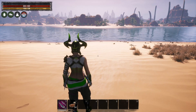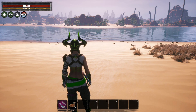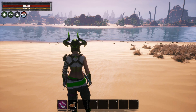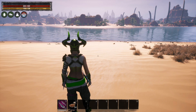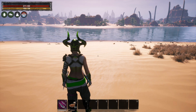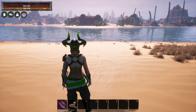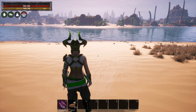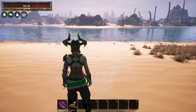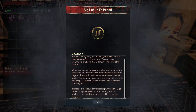I want to show you how hardiness works. If you look at both my hit points and my stamina right now — when I eat, it's going to increase both of those. I'm going to eat, and you can see I got an additional 20 stamina and an additional 90 hit points. That sigil in and of itself is a really good sigil to have.